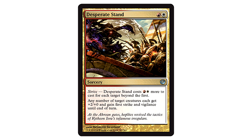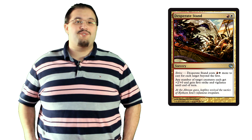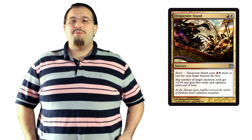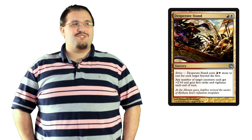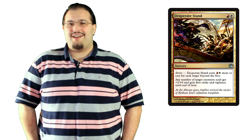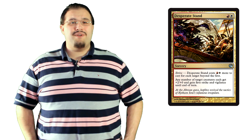Next on our list is Desperate Stand: one red and one white mana for a sorcery with Strive, costing one red and one white more to cast for each target beyond the first. Any number of target creatures each get plus two plus zero and gain first strike and vigilance until end of turn. Let's talk about the elephant in the room: this is sorcery speed. I have no idea why they chose to do that. Maybe they did this so people could utilize the vigilance before declaring attackers? Even then you can cast an instant anytime you could cast a sorcery, so I'm still perplexed. The ability on the card is really strong — the power bonus, the first strike, all of it. Really good. I just have no idea what to do with it.